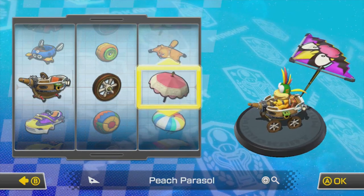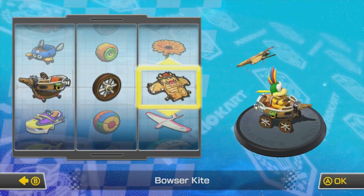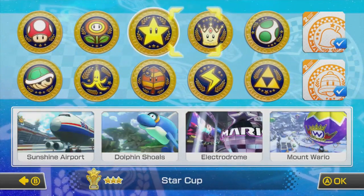We're gonna put him with the wooden wheels in the pirate ship. He's a Koopaling, so let's give him a Bowser glider - he's representing his daddy. His daddy-o.